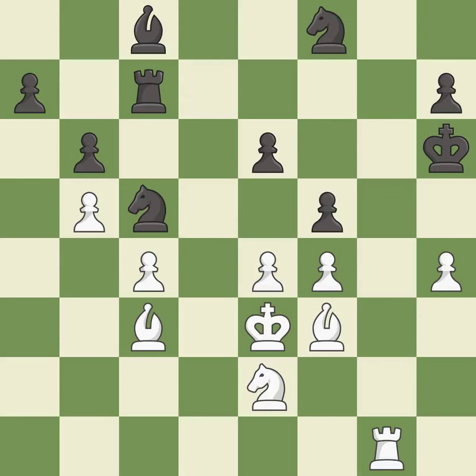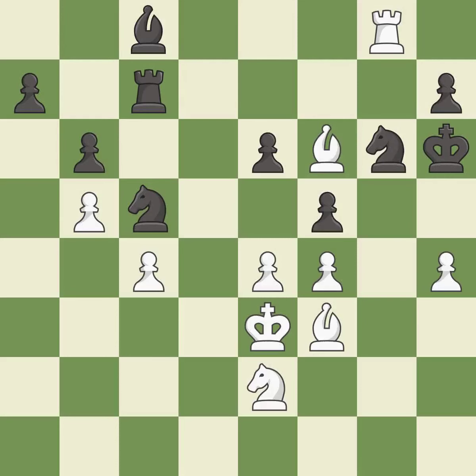This threatens to win a pawn. This stops the opponent from being able to play checkmate — it is best. This wins time by threatening a knight and forcing it to move away — it is excellent. This allows a forced checkmate — it is a mistake. This forces an eventual checkmate — it is best.